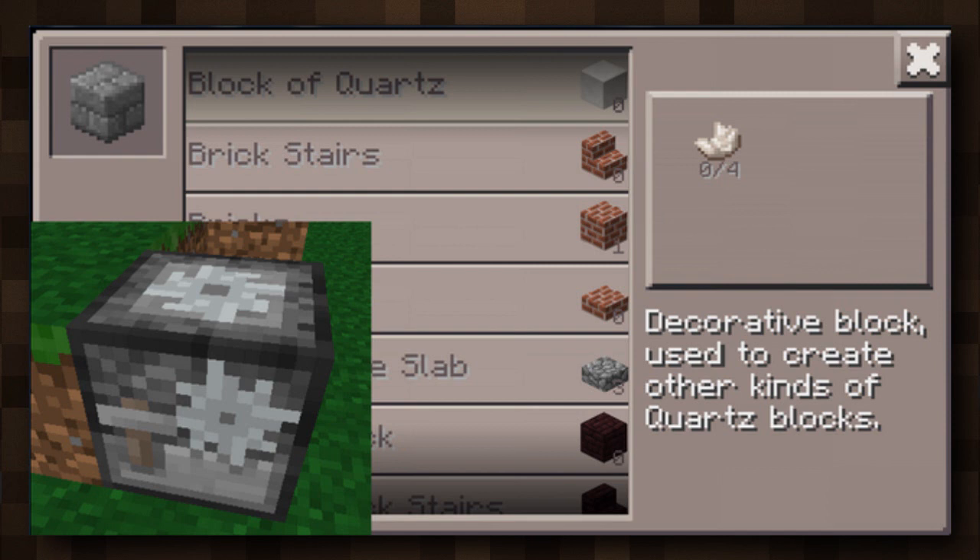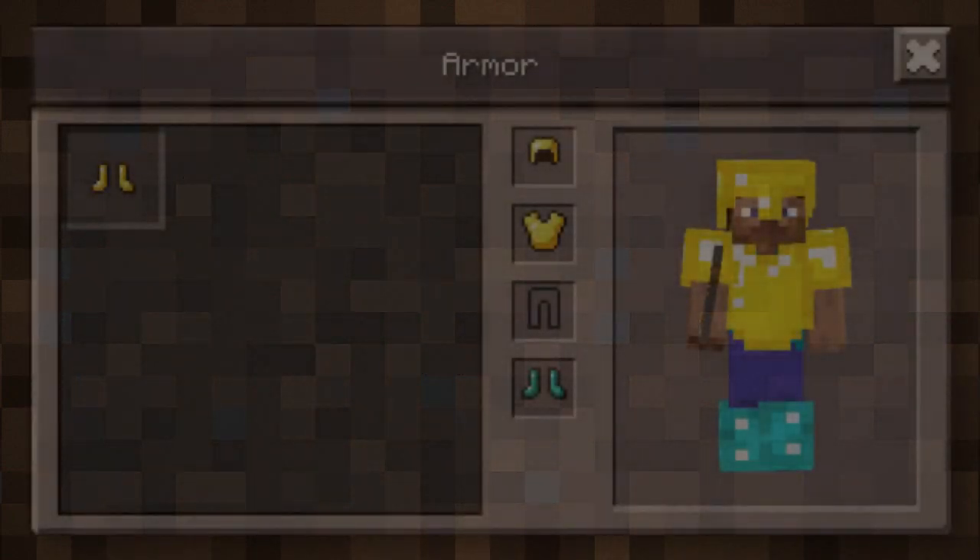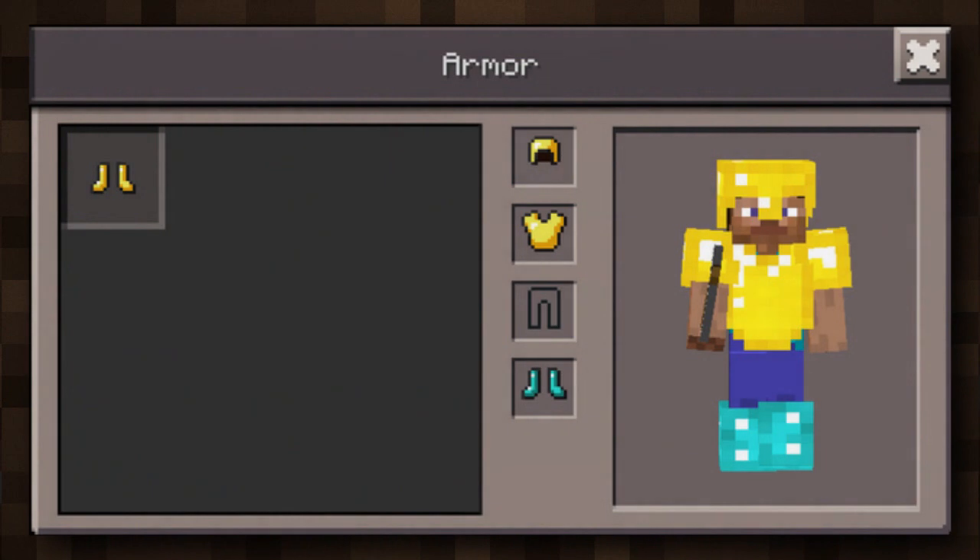Apparently we may have more additions to the netherreactor, or maybe just a new separate way to get these items — we're not really quite sure yet. Upside-down stairs and corner stairs are added in this update. They're not really a new block, but they're a really cool new way to place the block. Slabs can also be placed in the up position, though placement is going to be hard on smaller screens. Sand and gravel are now affected by gravity, meaning they will fall just like in the PC edition.